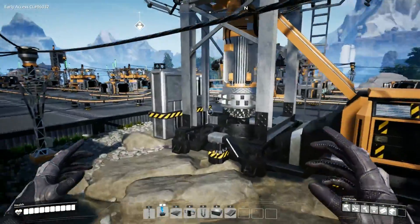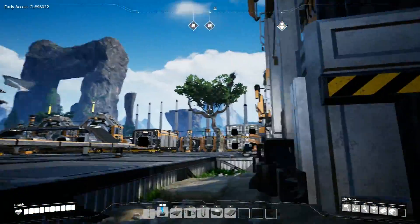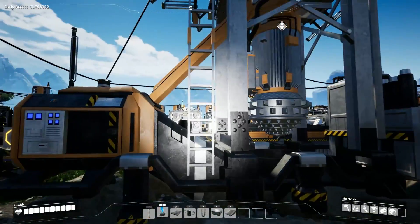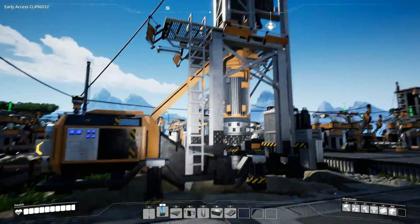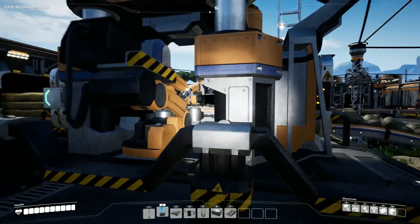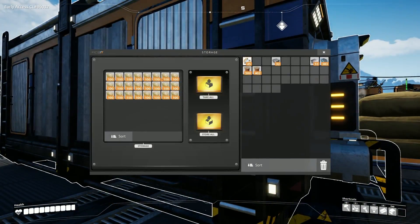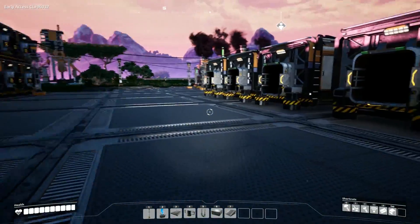This is a limestone drill connected with power. At the moment it's full up so it's not drilling. That's only on a short production line - drill going into a constructor making concrete, and that going into a container. Then I can build an extra conveyor belt there to take it wherever I want.